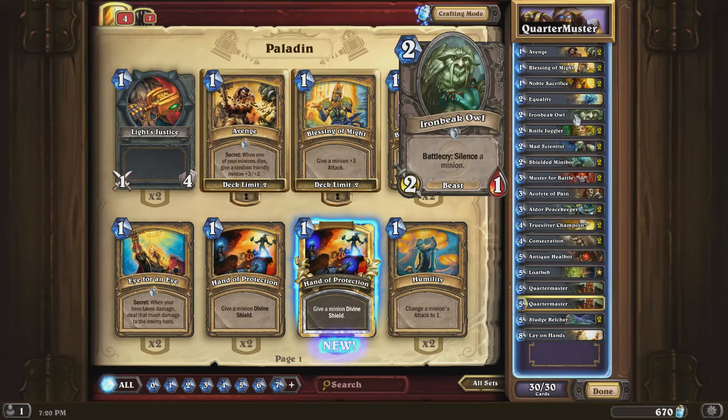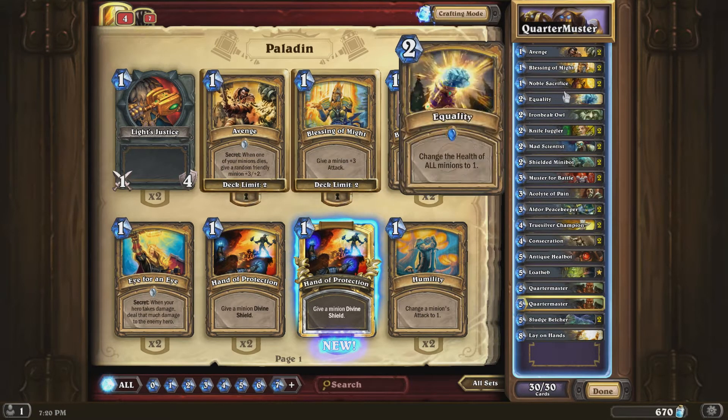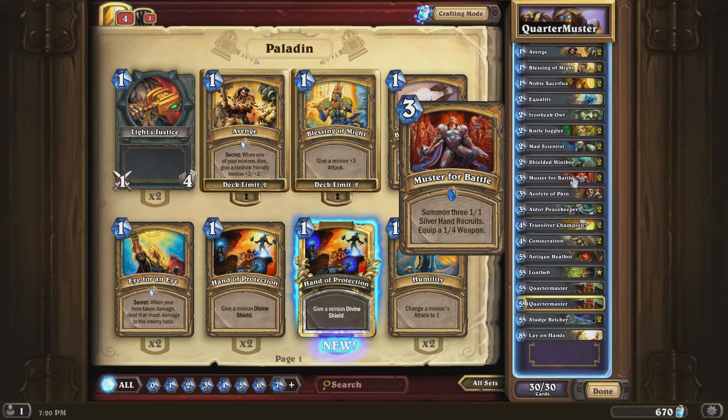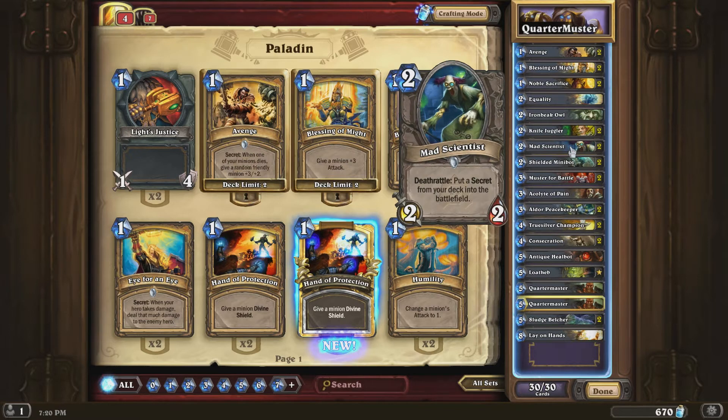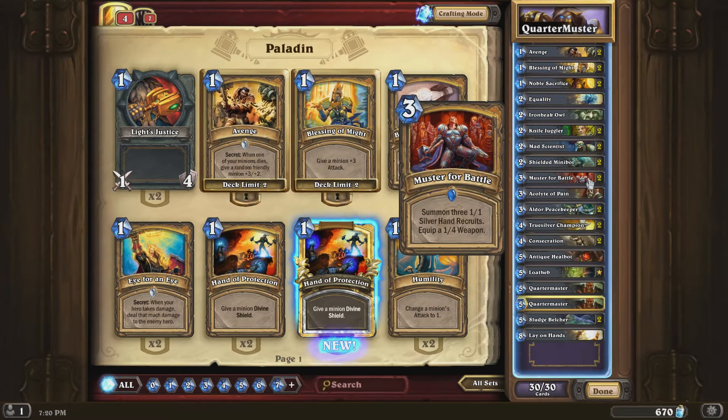One Iron Beak Owl - it's good to have a little bit of silencing in the deck. Two Knife Jugglers, works well with Noble Sacrifice, and also Muster for Battle, which just summons three minions. Two Mad Scientists to get the secrets out. Two Shielded Minibots - because it's a great card, 2/2 with Divine Shield for 2 mana, that's pretty awesome. Two Muster for Battles - great card.